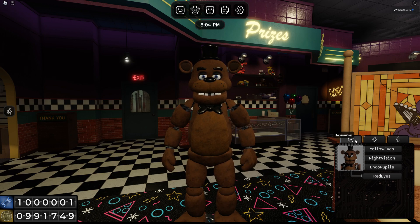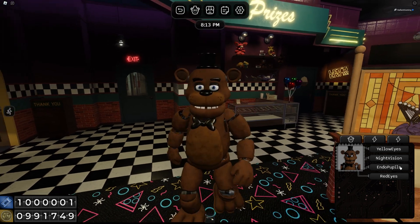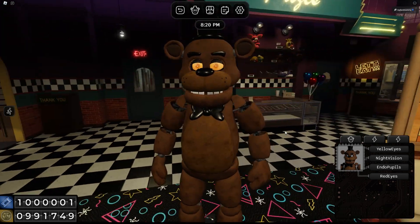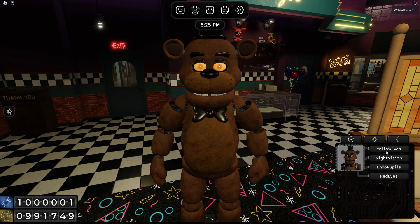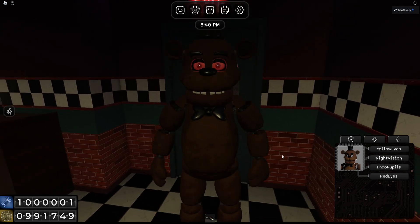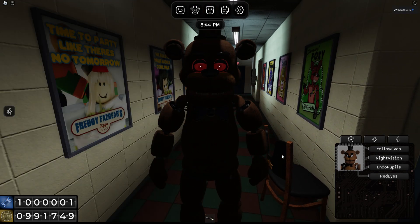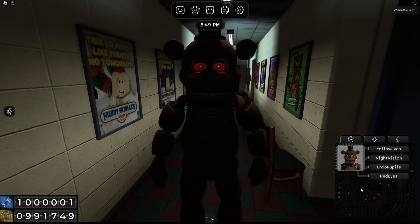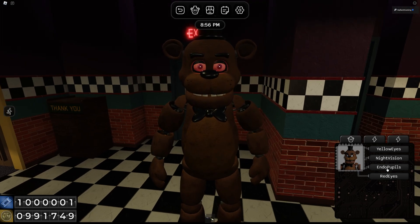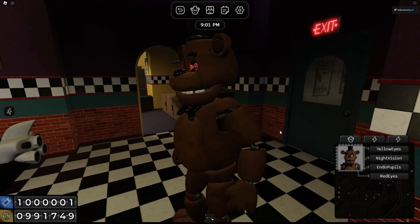These are all the abilities. Then the animatronic portrait — the Freddy head is the customization for the eyes, night vision, et cetera. So here are the yellow eyes. They look really weird. I don't like the yellow eyes. And then of course we can switch it over to red. There we go, there's the red eyes. I do kind of want to see it in the dark though. There we go — there's his spooky red eyes. Then of course we do have the endo pupils, the little thing in the center, the little white light we can turn on or off.